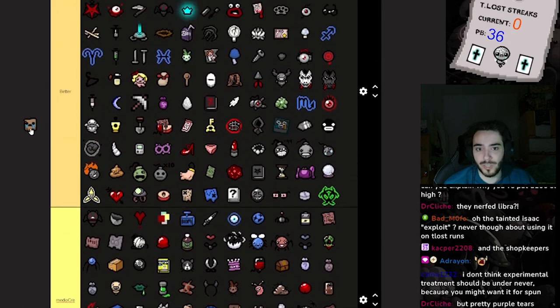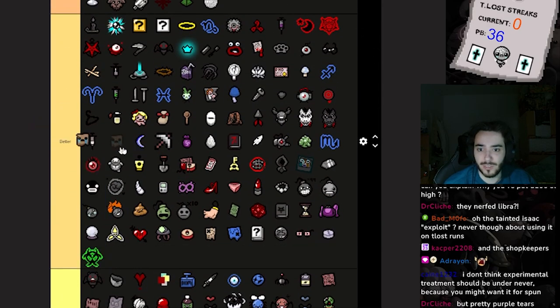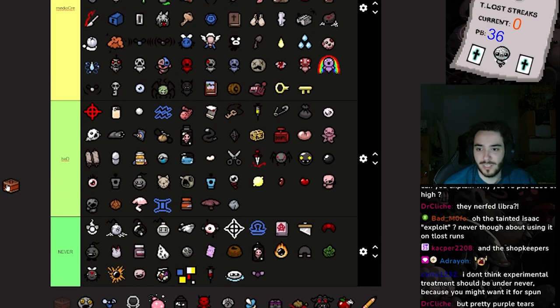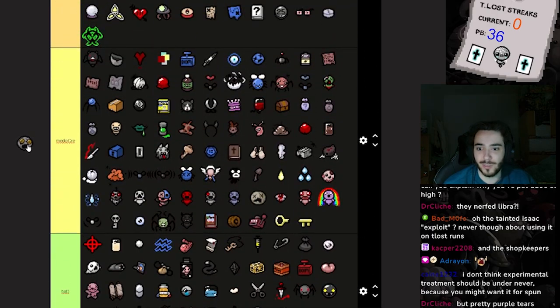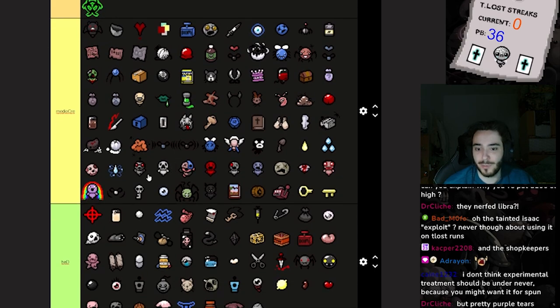Glowing Hourglass is a run winner. Sack Hat can drop your Holy Cards — for that reason it goes here. Revenge Fly — can you even get this on Tainted Lost? Minecrafter — bombing skulls is good but you want better active items. This gives you a lot of keys and coins but I'd rather get a Steam Sale and then this item when I bomb a shopkeeper.